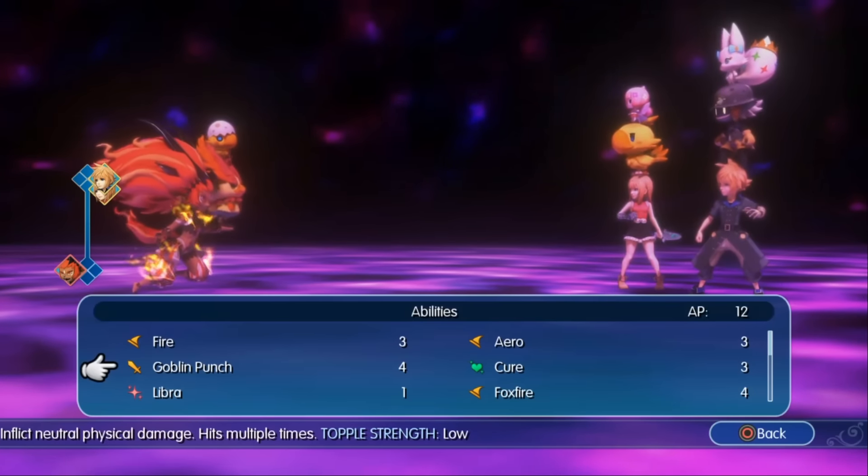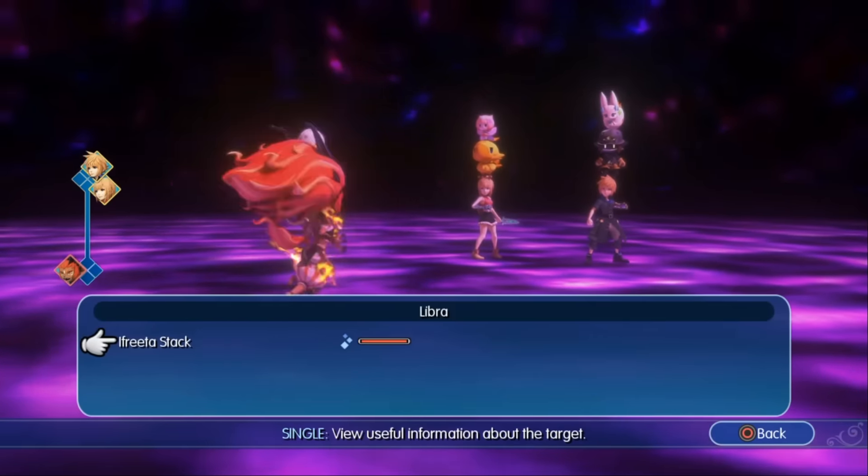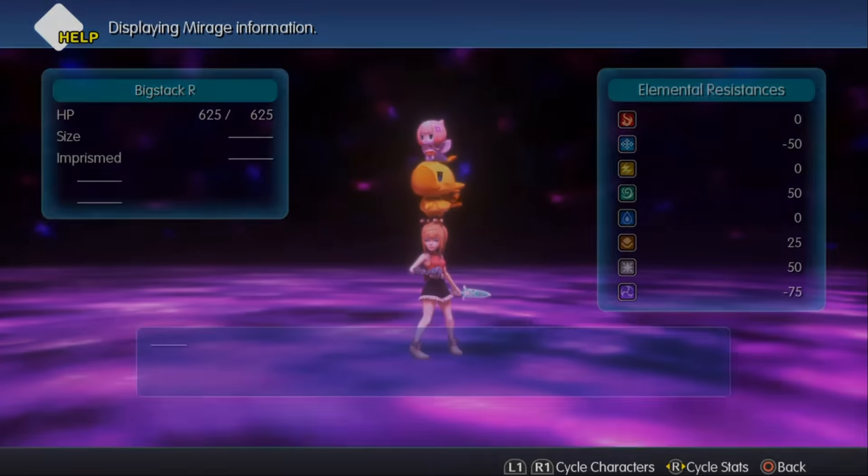When a stack gets unstacked, the combination breaks apart and each monster or character retains their original stats from before the stack was made. Hence they are slow, deal less damage of all types, take more damage from all attacks, and have less HP.